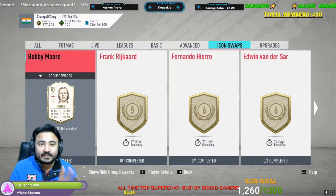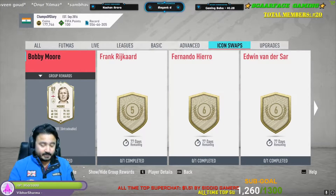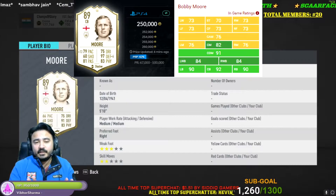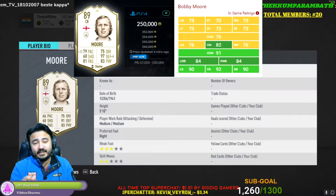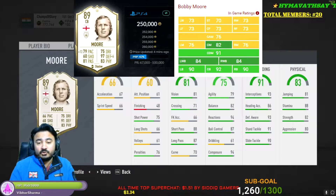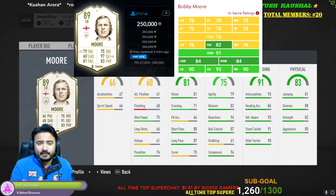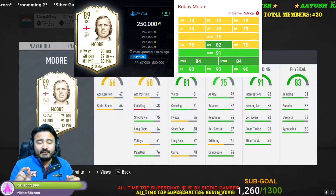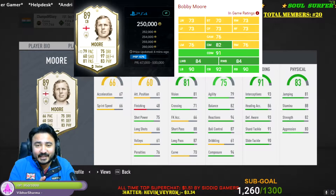First we are going to talk about Bobby Moore. Bobby Moore is an okay option — I would not actually recommend Bobby Moore because he lacks in pace. His physical is okay, he has great defending, but he lacks in height also. His stats are good for defending but you can choose other better options. I will rate Bobby Moore 5 out of 10.